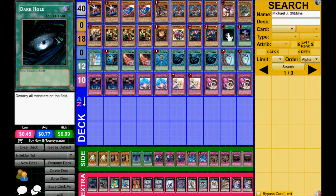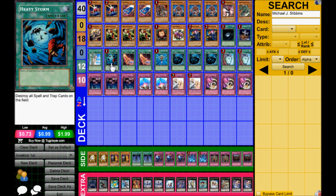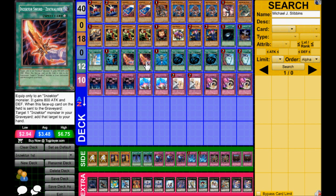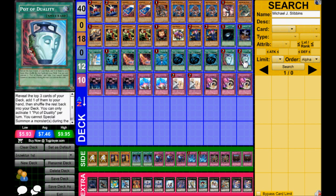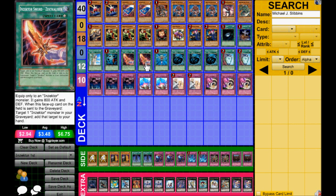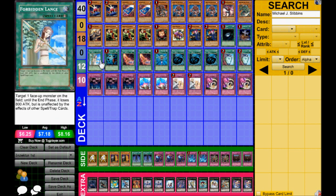Then we got one Dark Hole, one Foolish Burial — that obviously puts the Hornet or Ladybug in the grave, whatever he needs at the time. One Lance, one Heavy Storm, two Excalibers, one Monster Reborn, triple MST, and double Duality for consistency, because back row is a problem for this deck. The Excalibers are part of the core lineup, obviously.